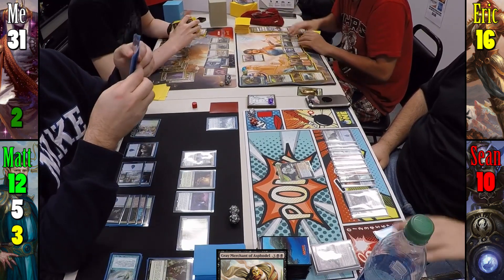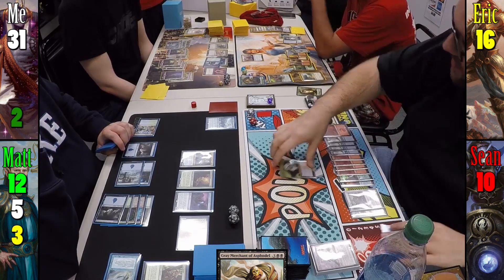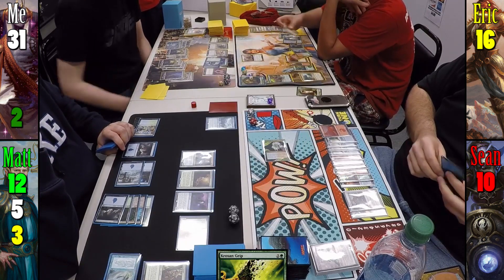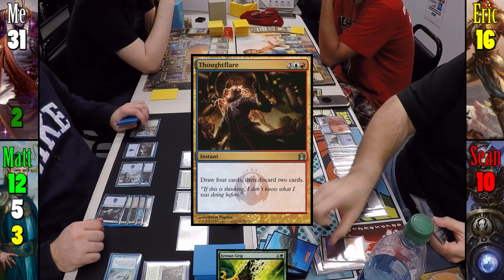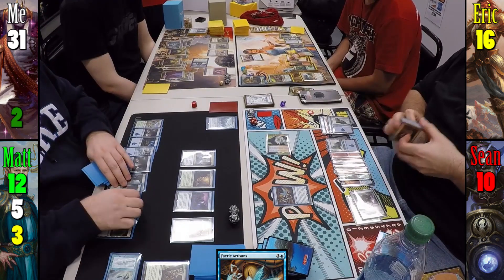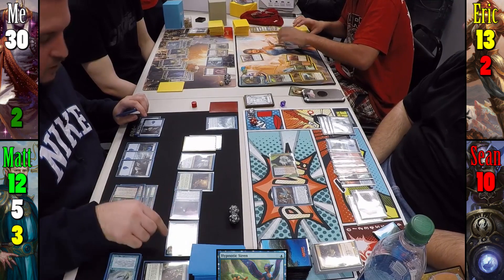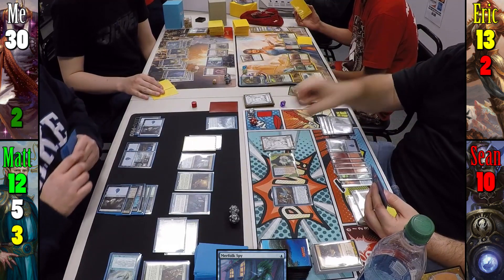Eric plays Evolving Wilds and cracks it for a Swamp. Sean plays a Mountain, negotiates with Eric to take 2 damage so he can draw a card with Mizzix's attack. Eric responds by using Krosan Grip on my Sword of the Animist. Sean deals 2 to Eric and draws a card, then casts Thought Flare discarding 2 lands, casts Faerie Artisan, and passes. Matt plays a Forest, casts Hypnotic Siren as an aura to steal my Runescarred Demon, swings creatures at me and Eric dealing 1 each, drawing 4 cards. Matt casts Merfolk Spy, Sean gets a copy via Faerie Artisan, and Matt passes.